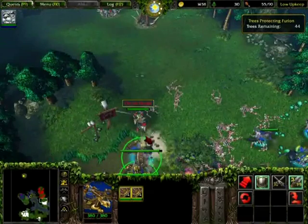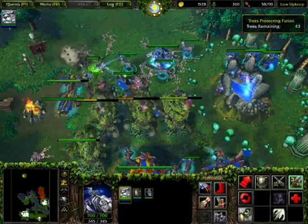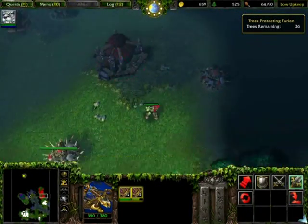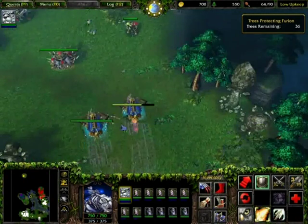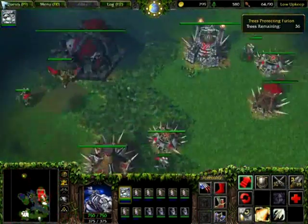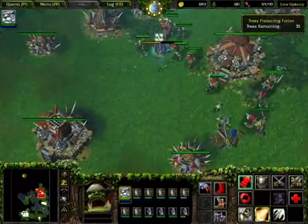As soon as you've dealt with the Blademaster and all the units that came with him, start using your ballistas to destroy that first watch tower. This will draw out more base defenders, and you'll pick these off too. Now it's a case of waiting until it's almost night time, around the 37-36 tree mark. While you're waiting, build more huntresses and dryads. Activate your Scroll of Protection and send them all through the base — just run through it, ignoring all the Orcs. Tell them to rally just past the river. Also send your ballistas in, because that will help draw a lot of the fire.